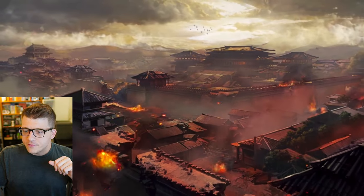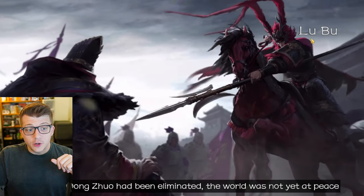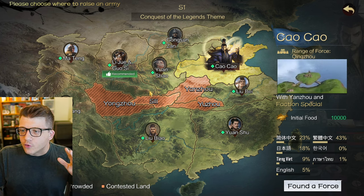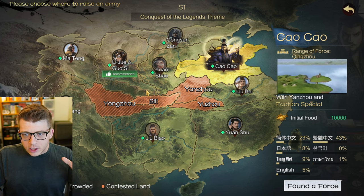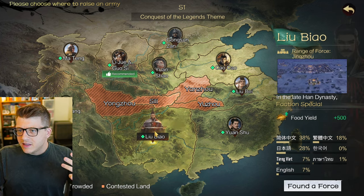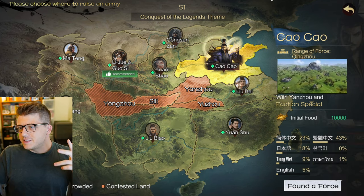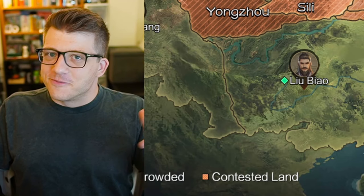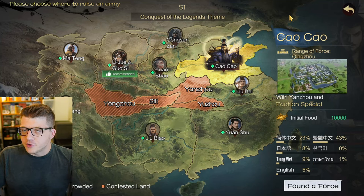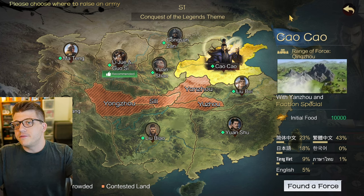We have Cao Cao here as well - some familiar faces, love to see it. We got Lu Bu as well - he's probably super broken. Here we can choose where to raise our army, and there are different heroes or commanders leading the army in each particular region, so this will probably be an important decision. But first, what's going on guys - comment down below which one of these famous generals you think I should pick.